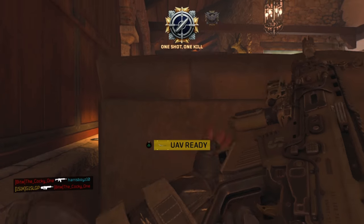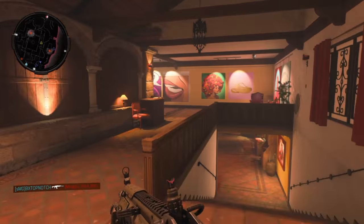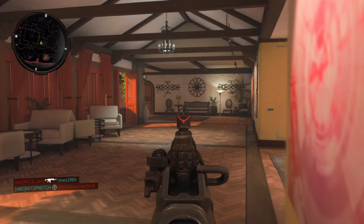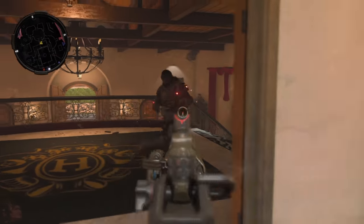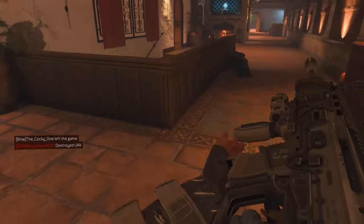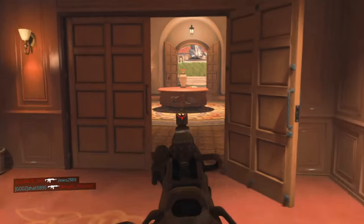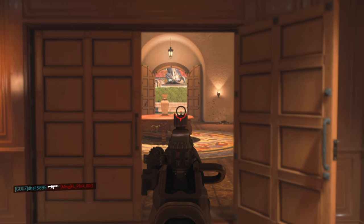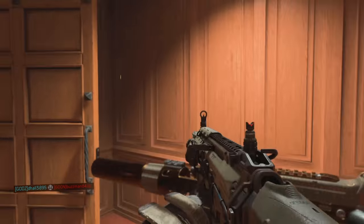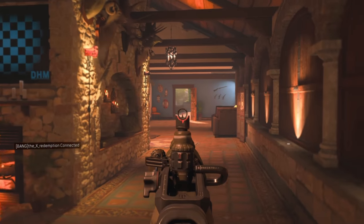It doesn't even matter if you're running and gunning or sitting back — you have guys popping out of corners and sitting in surprising places. Being able to come out of sprint and ready up faster is a big plus. Gung-Ho also lets you reload and throw equipment while running. It will help your gameplay a lot more as far as aiming is concerned.